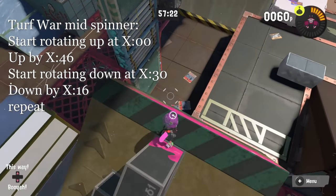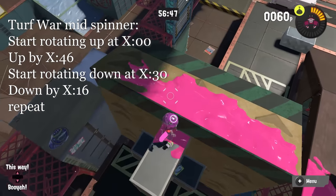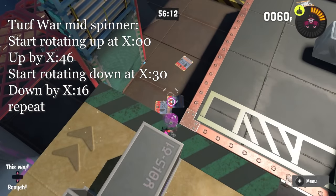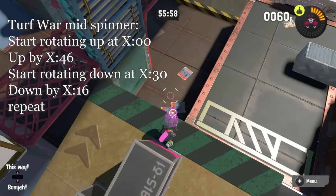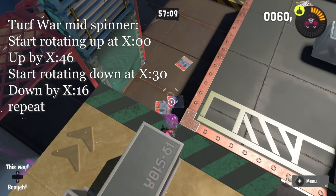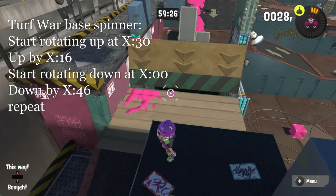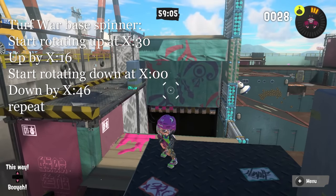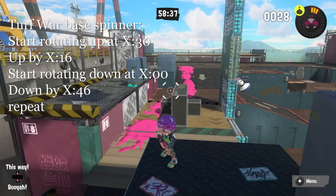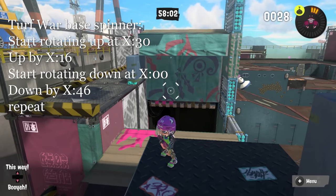In turf war, the mid spinners start the match down, rotate up by 2:46, stay up till 2:30 when they start going down again, get down by 2:16, and rise again at 0 like they did at the start of the game. So all game they'll be on that 0, 46, 30, 16 cycle. The base spinners follow that exact timing, except they don't move at all in the first 30 seconds to let the teams roll out into mid. So they're always going to do the opposite of what the mid spinners are — rising when mid is going down, and going down when mid is rising.